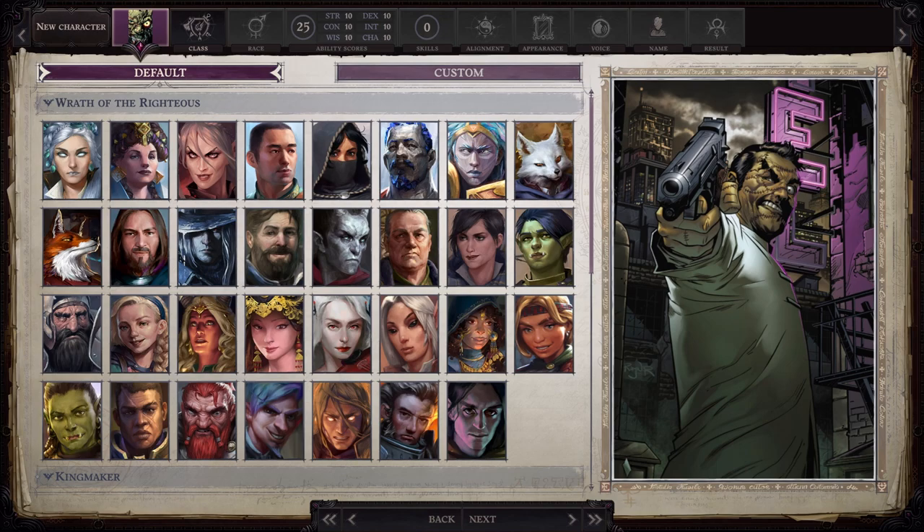Greetings everyone. Hope all of you are having an absolutely fantastic day. We are back again with more Pathfinder Wrath of the Righteous. This time I wanted to do a build of yet another villainous character, Jigsaw — someone I enjoy reading about in the comics and enjoyed seeing in the Punisher Netflix TV series. This build is a little more complicated than usual, so instead of going through the character levels and the mythic paths separately, we're going to bounce back and forth between each so you have a clear understanding of how this build works. Let's get started.